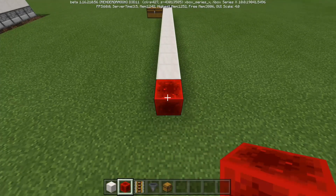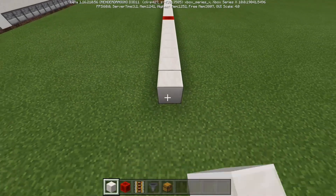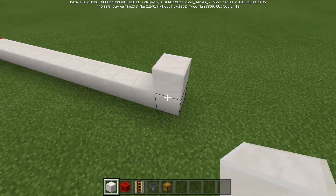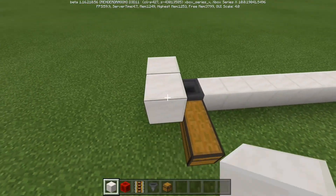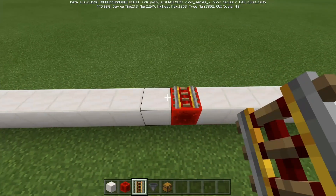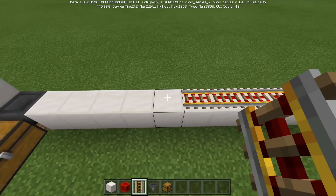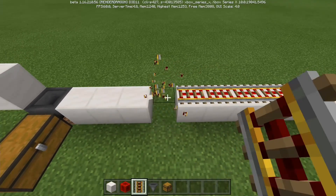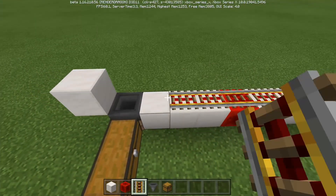Go ahead and place a Redstone block there. Continue: 14, 15, 16, 17, 18, 19, 20, 21, 22, 23, 24, and 25. At the end, place a block up like this, and then a block up on the side of the hopper. Now we're going to grab some powered rails starting from the center. Place one here, then come 8 out: 1, 2, 3, 4, 5, 6, 7, 8 — because that's as far as it goes. If we place one more rail there, it's not going to be powered. On this block, go ahead and place another Redstone block to finish this off.